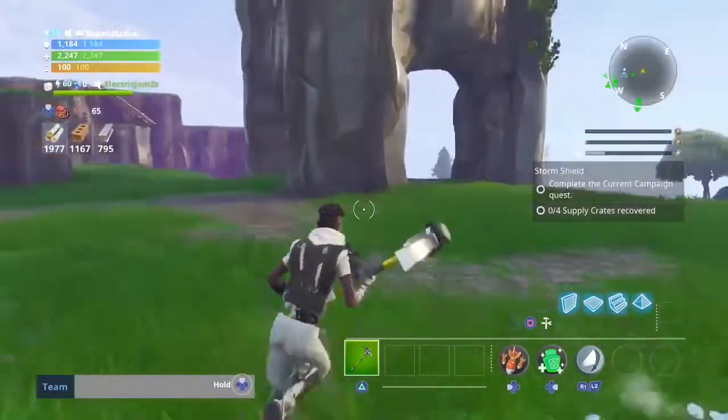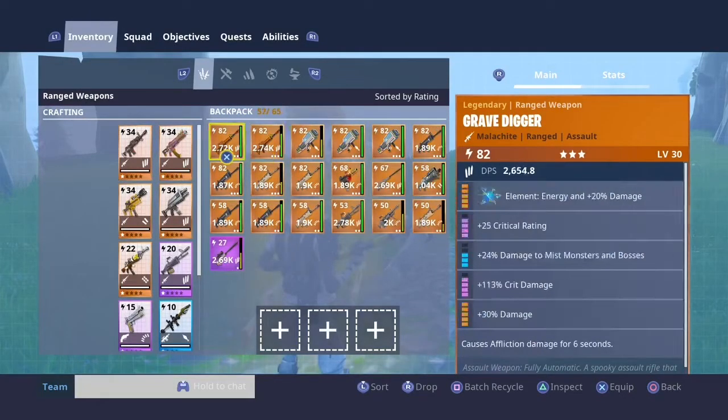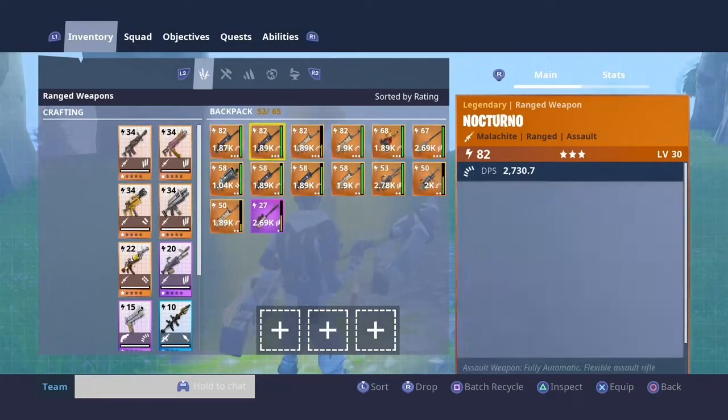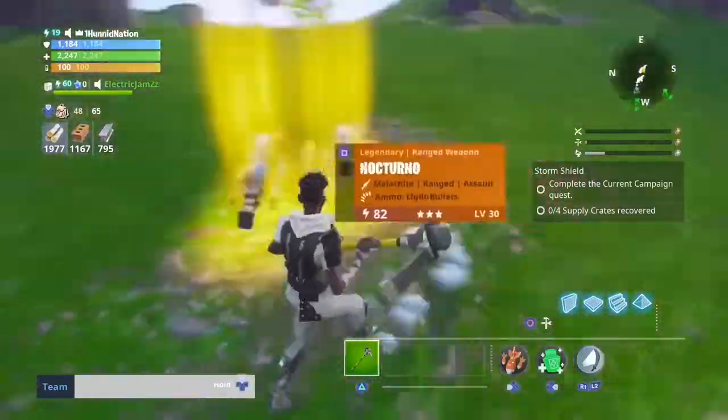So today I got a cool glitch for y'all on Save the World. It's a glitch video on how to duplicate guns. We've already duplicated all these Grave Diggers, Noble Launchers, Nocturnos, and a little bit of Siege Breakers — some of them are still in my storage.